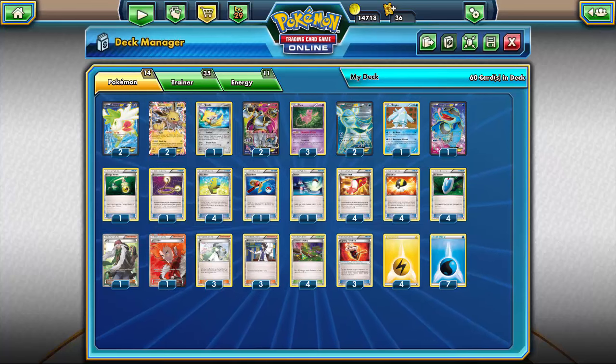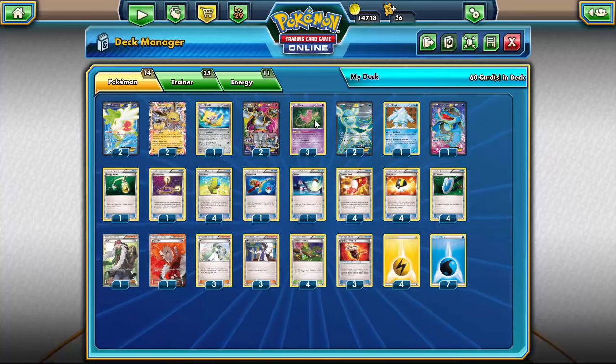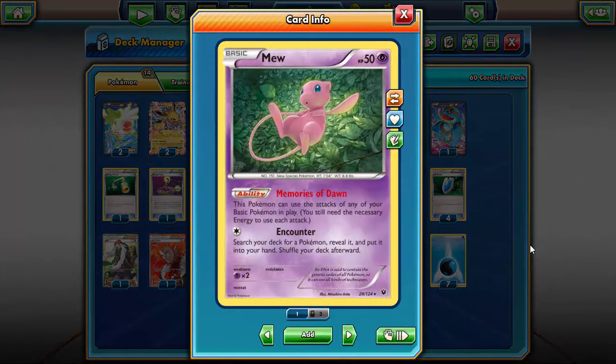Hello everybody, Sticks here with the Token Minorities bringing you another deck on Pokemon TCGO. Today I'm bringing you a deck that was just recently brought to my attention: a Mew Toolbox deck. Basically, you have Mew from Fates Collide and you can use attacks of all of your basic Pokemon.